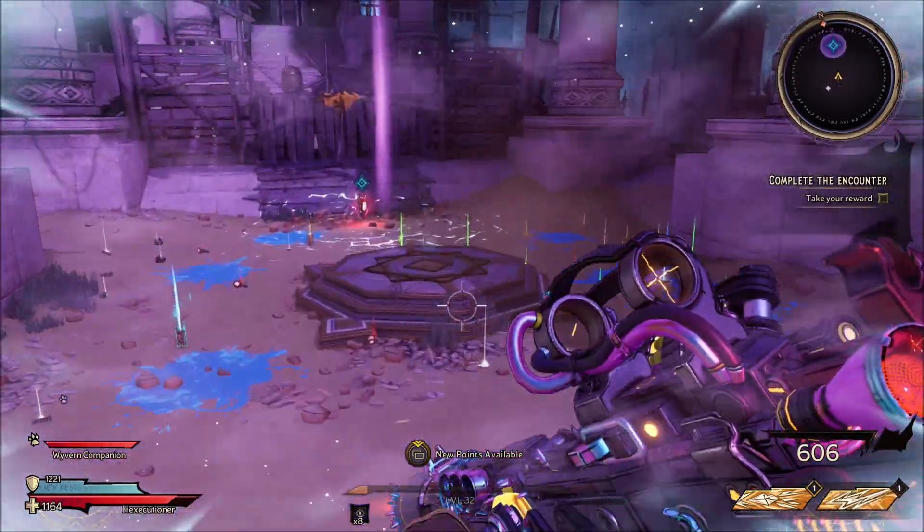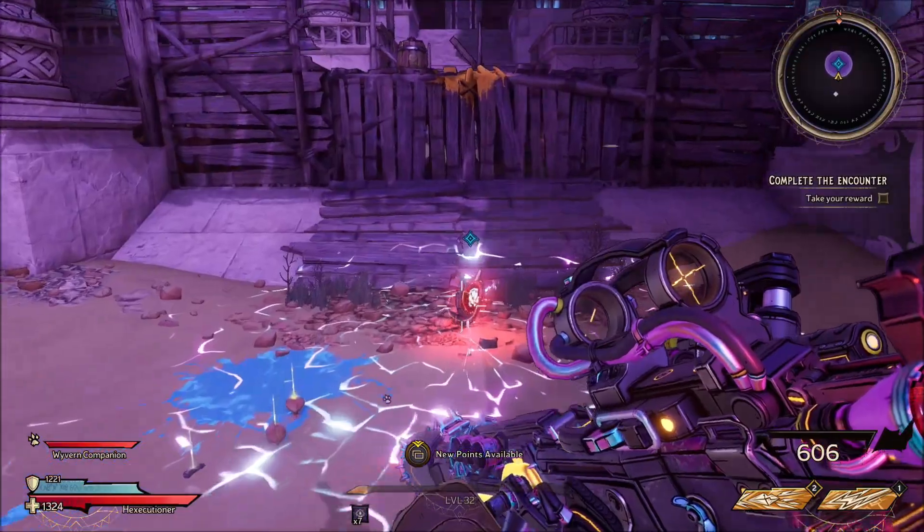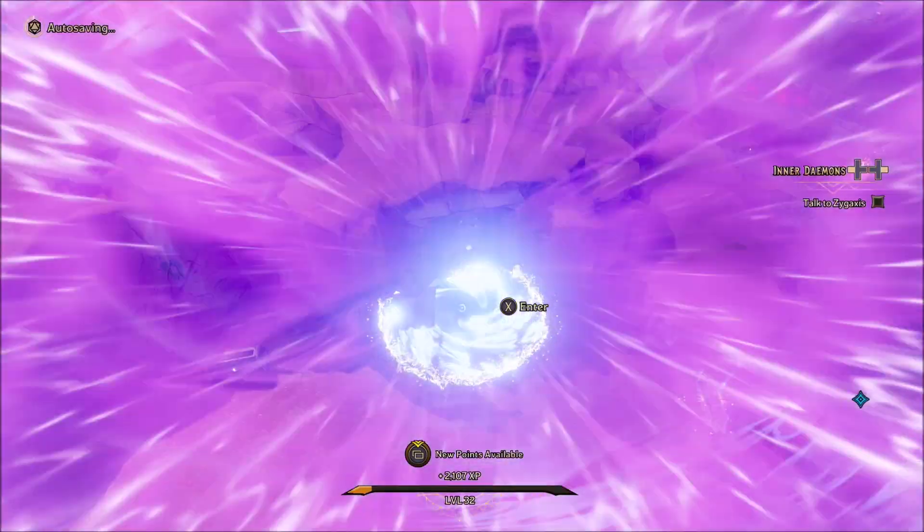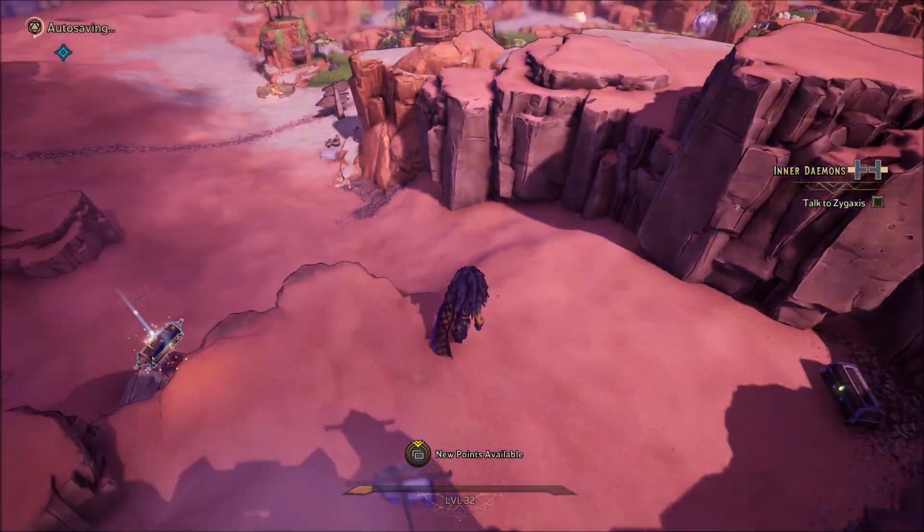After you do those three waves and the little mini boss after that, you'll get the third shard. And then the fourth shard is going to be the easiest.